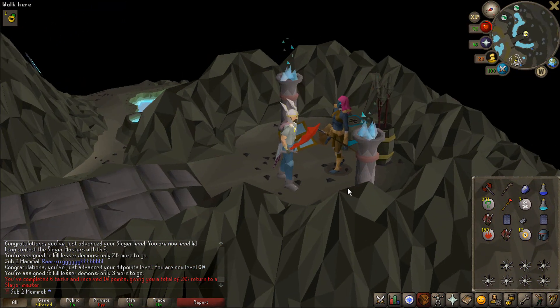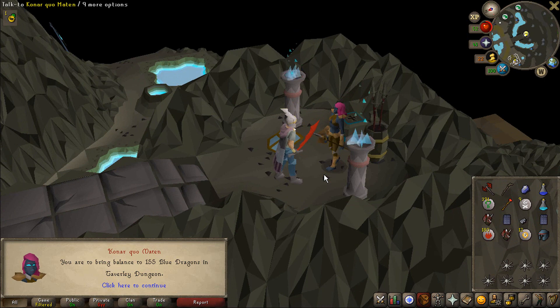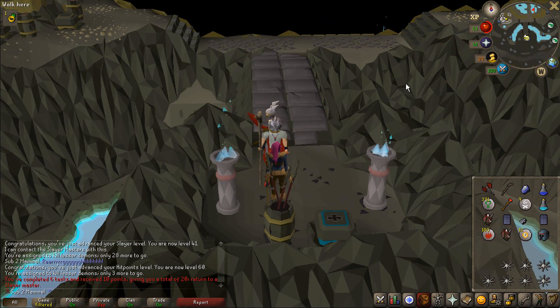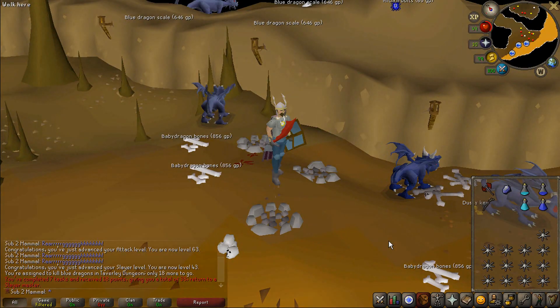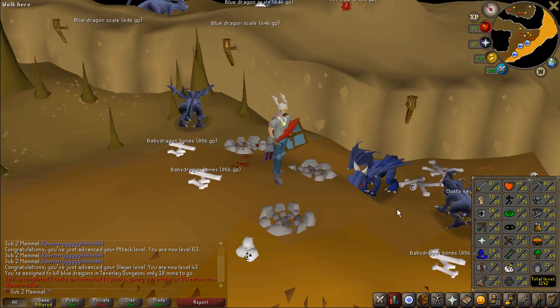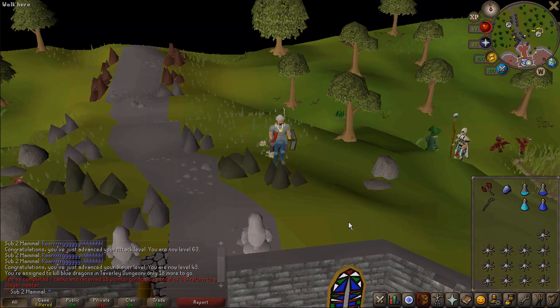I'm kind of nervous — Konar, what do you have for me? 155 Blue Dragons. I guess I can do the Babies — those are probably pretty good Attack XP. There is the Baby Blue Dragon task completed; we're up to 63 Attack. Unfortunately I did not get any Brimstone keys, so this game is clearly rigged.